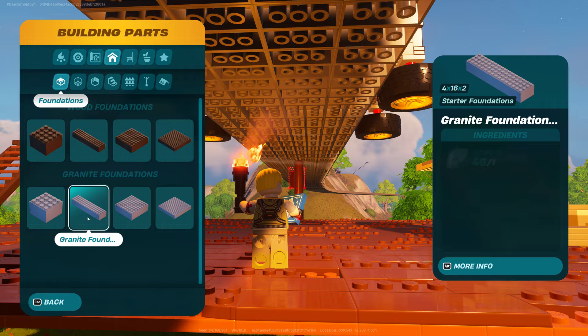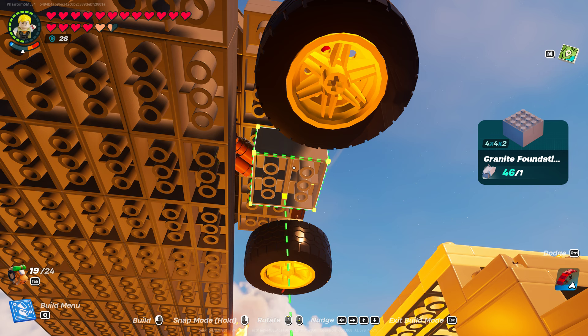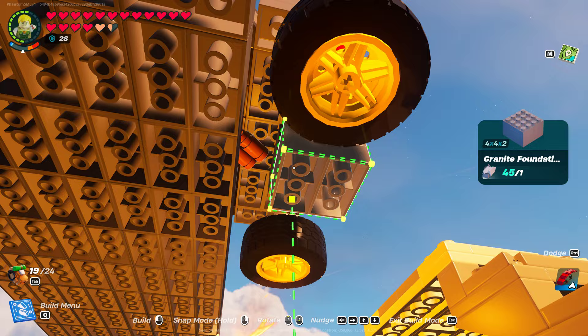One of the problems I ran into in the past was when I put this right up against it — when we would run into the turns, it would actually bang into this pillar that I'm building. So I'm going to make sure that it's one more space back, so that the wheels have additional space for those turns.